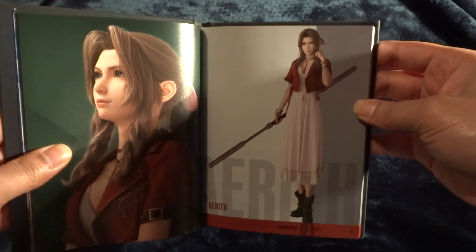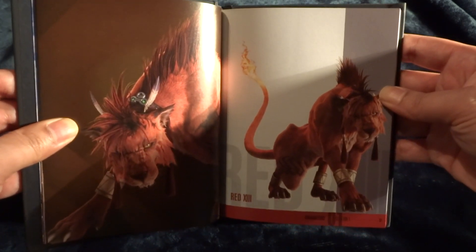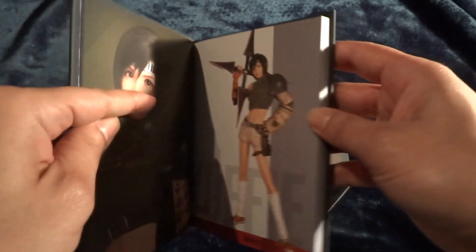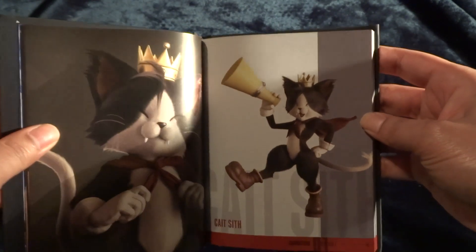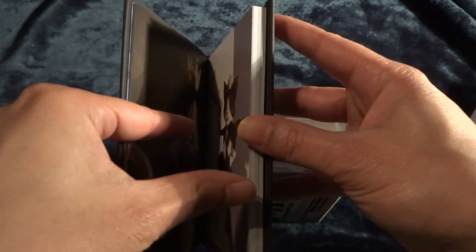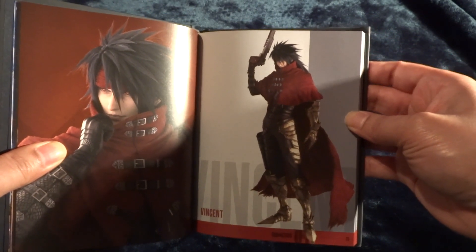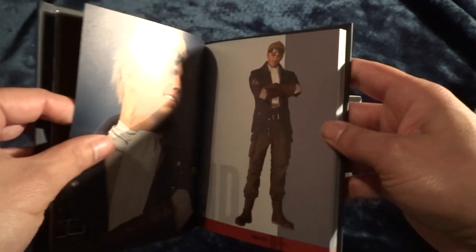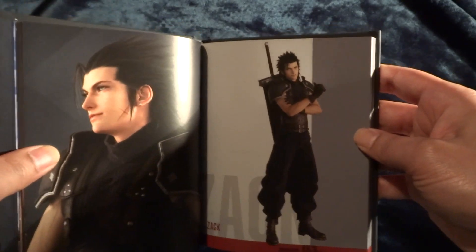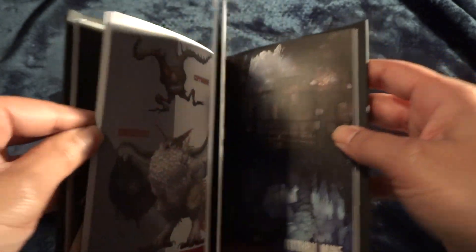Aerith, or Aeris as some people say. We played the original long, long ago. That's Red XIII, yeah. Yuffie. Is it Cait Sith? I believe that's how it's pronounced — I always screw up the pronunciation of this character's name. Got our boy Vincent. I actually have a porcelain statue of Vincent that I packed away, should break it back out. Our boy Cid — he's in every single Final Fantasy game, always plays a different role. Our boy Zack. That's enough of that — we'll be all day going through every single page.